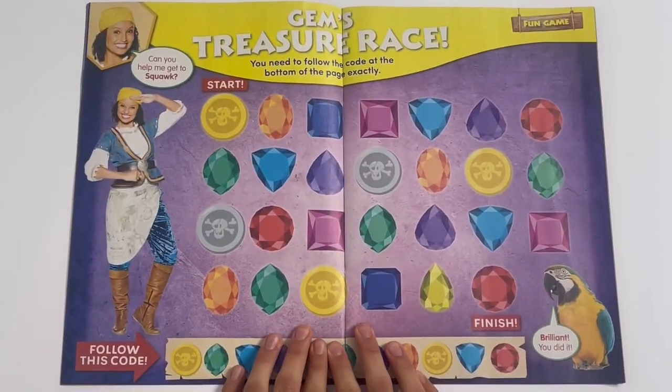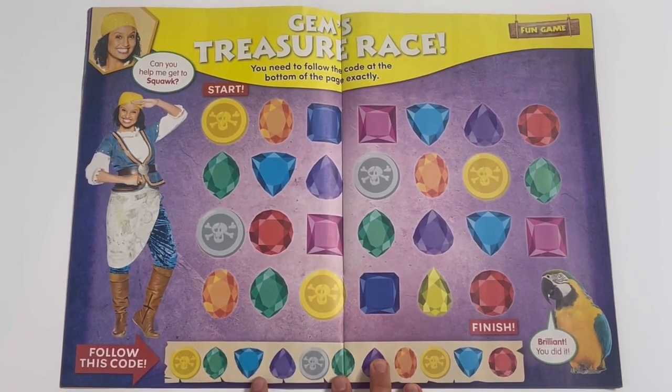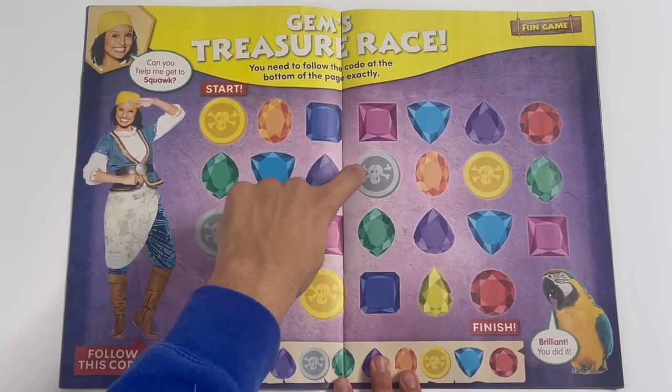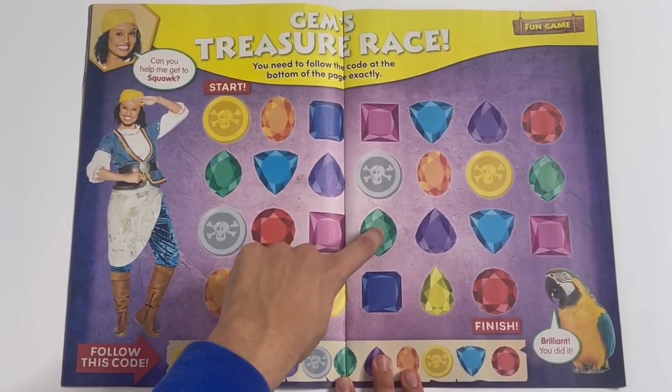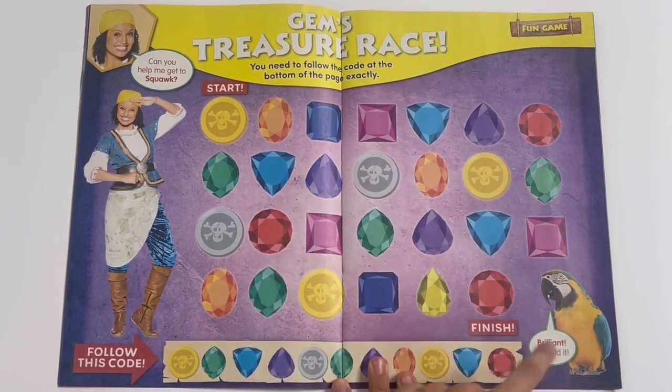Jem's Treasure Race. You need to follow the code at the bottom of the page exactly. So let's say we can do this: Down, Across, Down, Cross, Up, and Down. And we made it to Squawk.